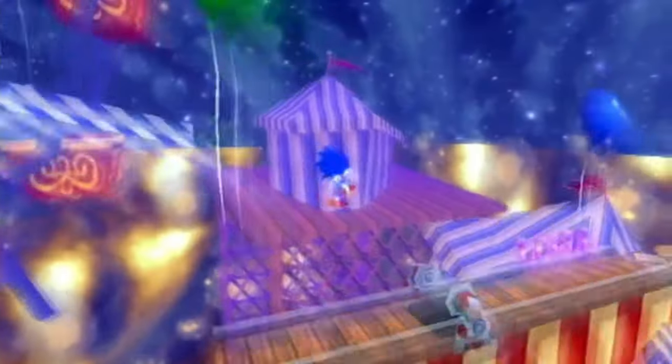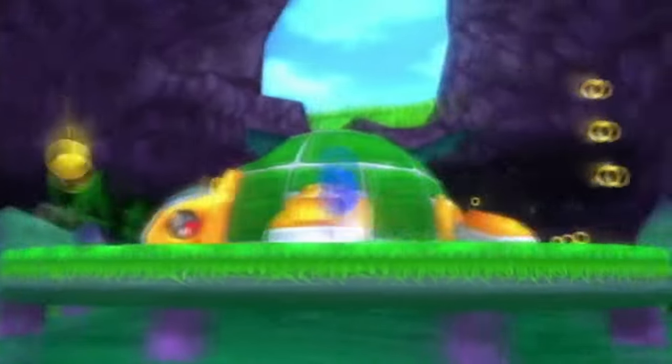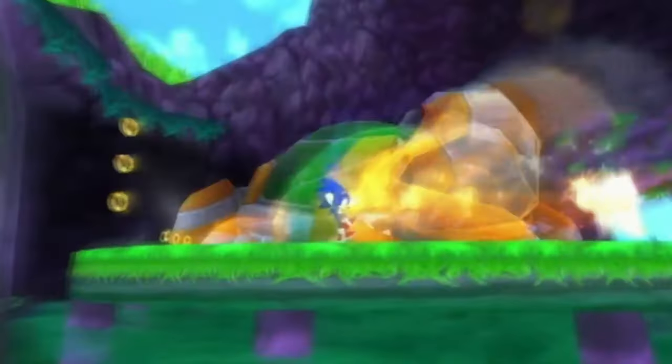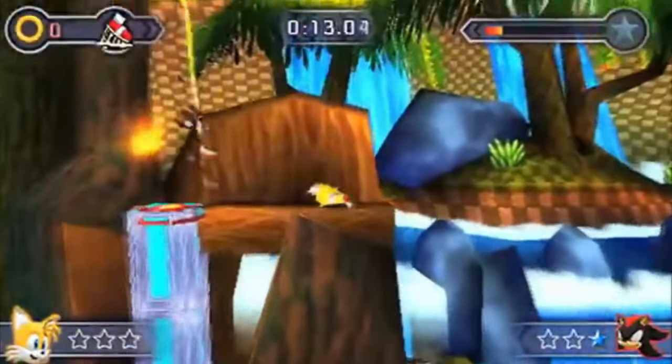Sonic Rivals is a Sonic racing spin-off released in 2006, with the sequel released the next year in 2007, developed by Backbone Entertainment — people who made the 360 versions of a lot of classic games like Contra, Frogger, and Castlevania: Symphony of the Night. Both games are single player racing games where you play as a variety of different characters, featuring different modes and stories to play through.